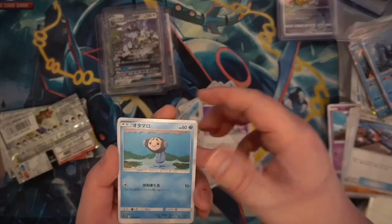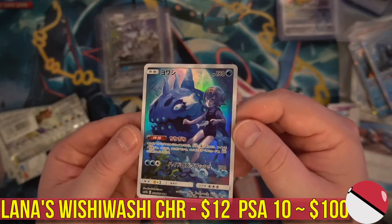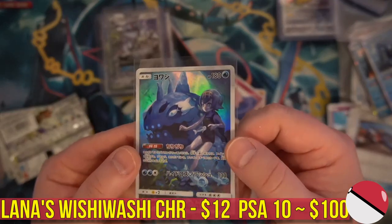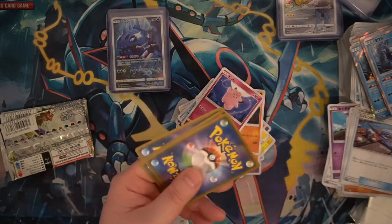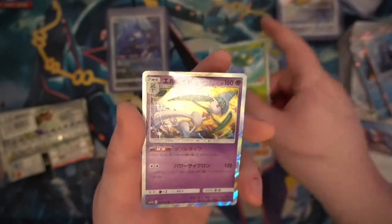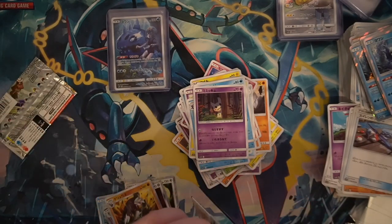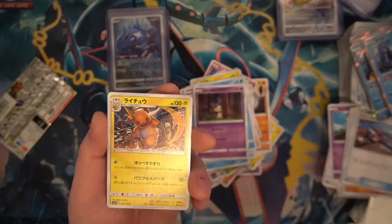We got Onix, and then Wishiwashi Schooling Form full art — wow, look at that card! I don't even like the Pokemon but the art on this one is awesome. Wishiwashi Schooling Form character card, beautiful, absolutely gorgeous. This is one of the most beautiful sets in the modern era — definitely the best artwork I've seen in the Sun and Moon series. Remember, this is 2019 — the set is already almost two years old. We haven't seen a golden rare in this box yet — we may get blanked on the golden secret rare, and that's okay because we got Nessa's Resolve.